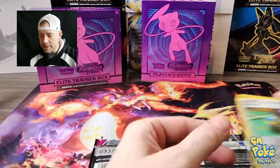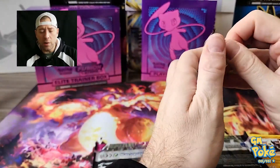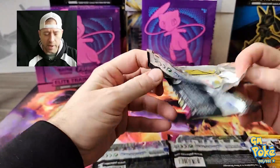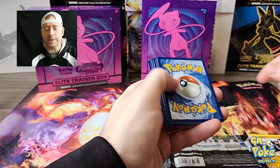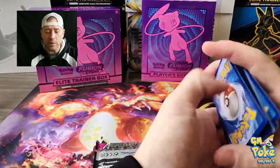It's a Quick Ball reverse holo and just a Grimmsnarl — but it is nice, it's a holo rare. Is there a trick? I think I just felt them — obviously you watched me do it. I did have a video where we opened up 50 packs of Crown Zenith. I keep forgetting this isn't Crown Zenith. So we know this one's not a hit — that's such a bummer.